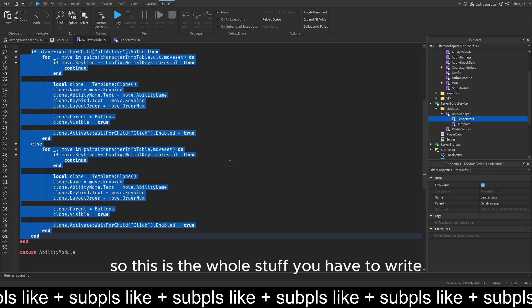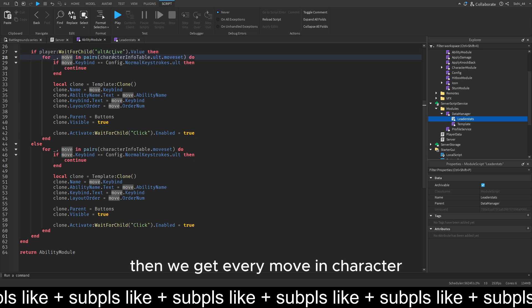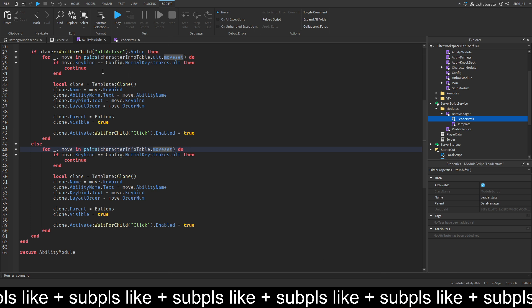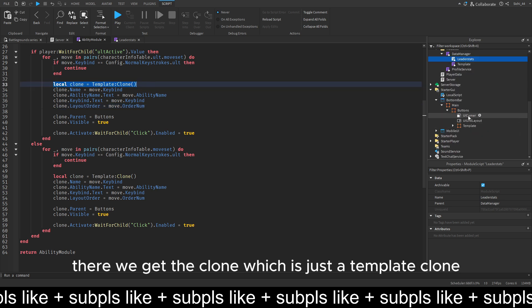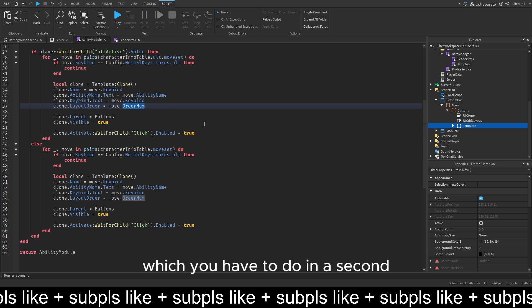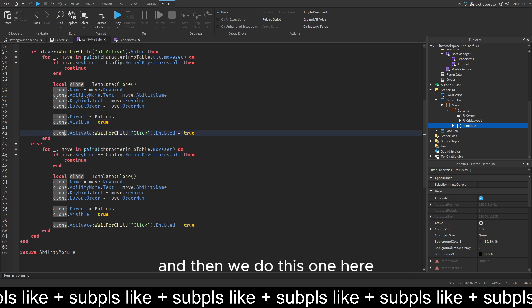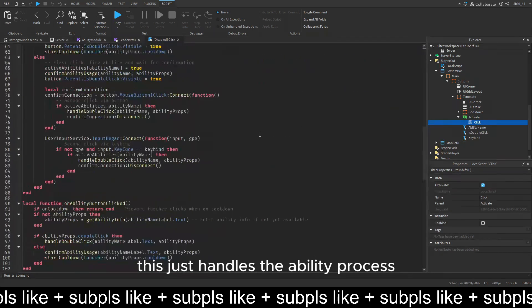This is the whole stuff you have to write - I'm going to skim through it and explain what it does. If the old is active for the player, then we get every move in character info table dot old dot moveset, and if it's not active we get every move in the normal moveset. Then we do if the keybind is the keystroke of the old, we skip it because the old bar will be handled differently. Then we get the clone which is just a template clone, we name it to the keybinds, send the ability text to the ability name, keybinds to the keybinds, and the order to the autonumber. Then we parent it to buttons, set visible true, and in the activate script we set it to enabled - this handles the ability process and double clicking.